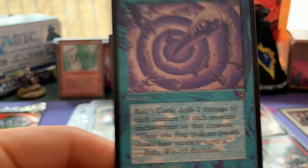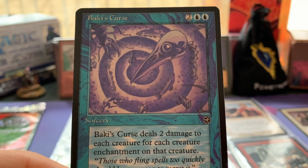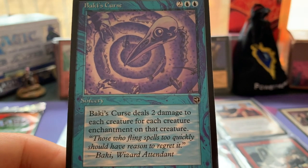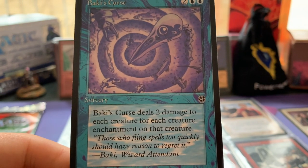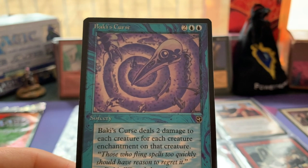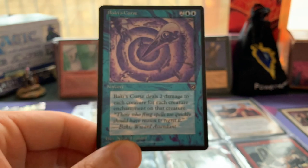Baki's Curse - look at the art, it's got something. The purple and blue, I think it's really cool. It's a sorcery: Baki's Curse deals two damage to each creature for each creature enchantment on that creature. So I guess you could play this as a sideboard card if your opponent is crazy about Enchant Creatures. Four mana at sorcery speed - funny card.